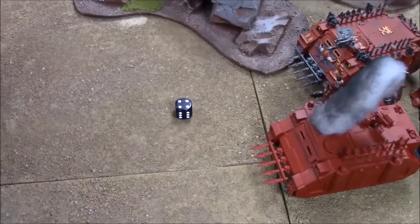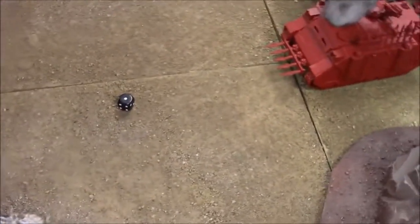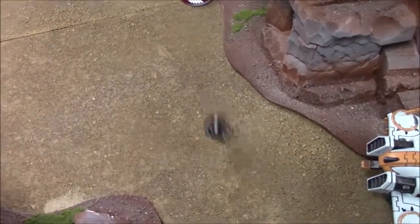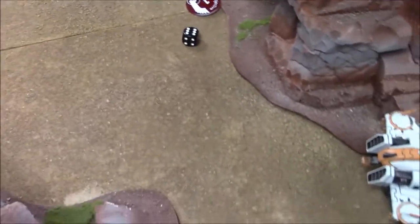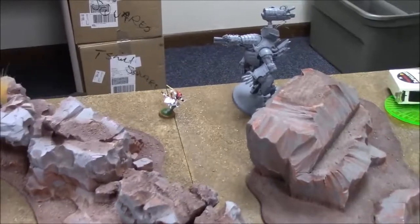Bladestorm roll — needs a six, doesn't get it. One wound, no armor save — Chaos Marine makes his armor save. Morale check on that unit. Haywire grenade at the Mauler — hits, anything but a one: it's a pen. Five-up Invuln save fails. Rolls the effect: a two — just shakes it. Now assaults: the Solitaire is going in, hopes to get the side or back.